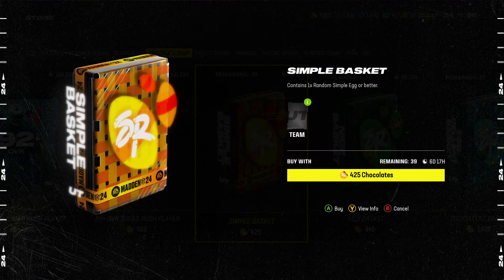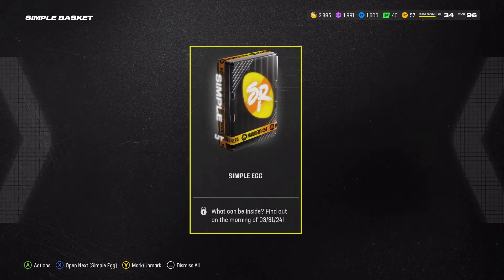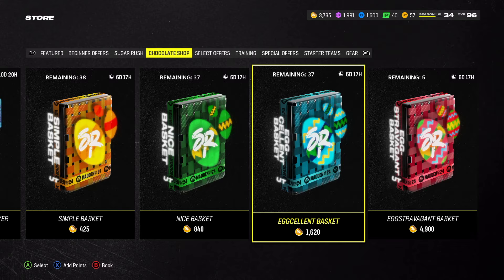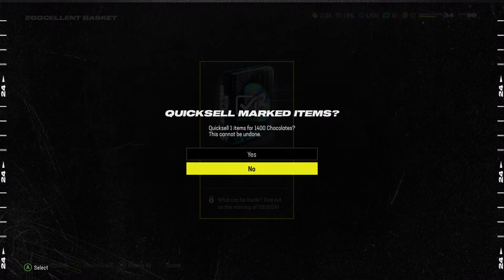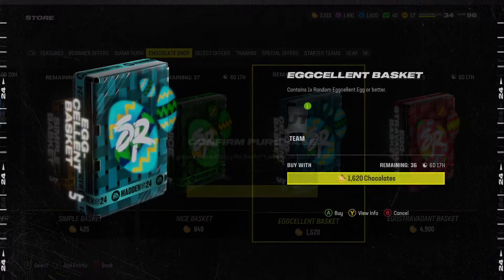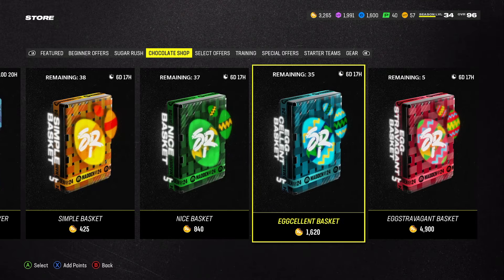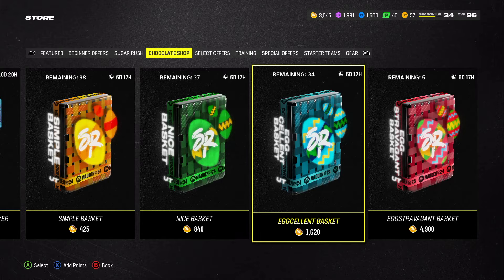We need to get like a cruise egg or something to kind of bring us back up. These simple egg ones suck. So far I've only got simple eggs out of those simple egg ones, so I'm going to call that an L. Excellent. Come on, EA - give me something good. Combine egg - it's still an L. Let's open this up again. Excellent egg again. Man, at least the excellent egg was - depending on the one, it's 1,600. Combine egg again, which is an L.